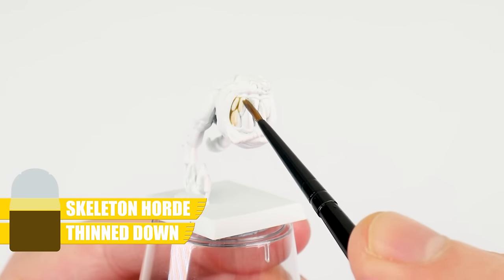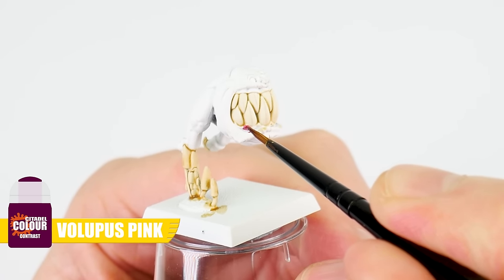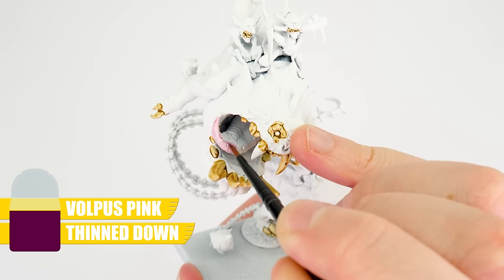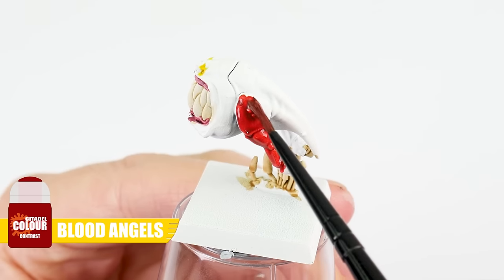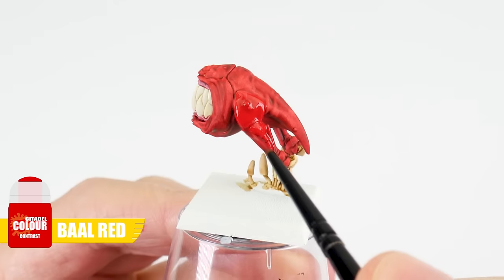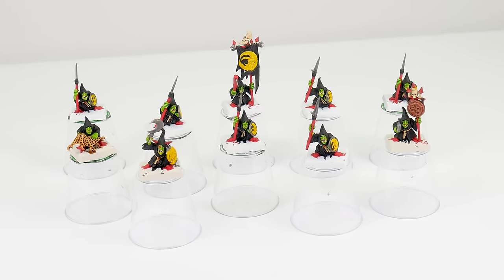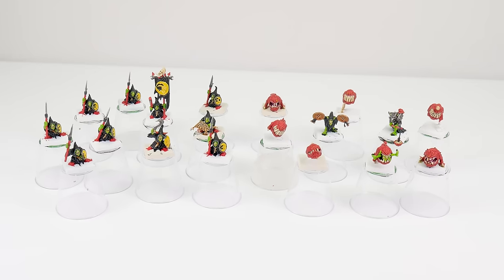To paint the squigs, I started with the teeth using thinned Skeleton Horde. Tongues and gums were painted with Lupus Pink — you can thin it down for a lighter pink, as I did on my Mangler Squig. For the skin I used Blood Angels Red to stand out against the other red details, but it wasn't vibrant enough, so I applied Bowl Red over it to achieve a much richer, deeper red. For any other smaller details on miniatures, just choose a colour you like or think would work for that detail.